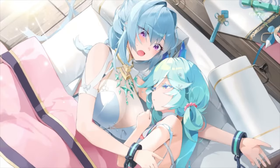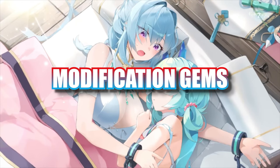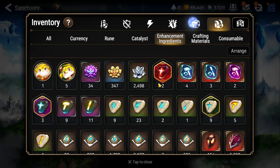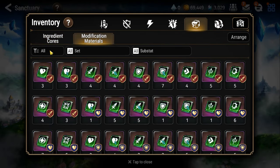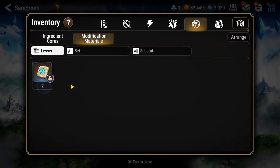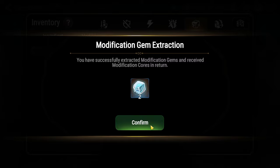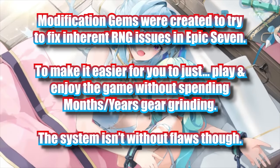Hopefully now you understand the equipment score system. So let's move on to modification gems, specifically greater modification gems. I personally think lesser modification gems are completely worthless and you should always just exchange them for materials and convert them into greater modification gems. Modification gems are meant to reduce RNG on pieces, but the thing is they have diminishing returns.